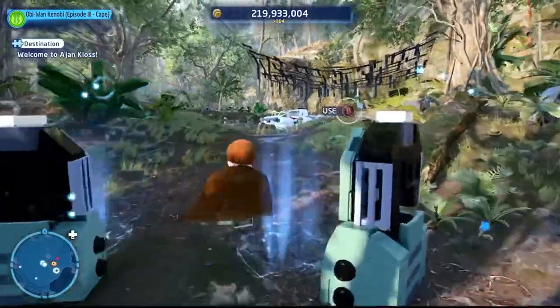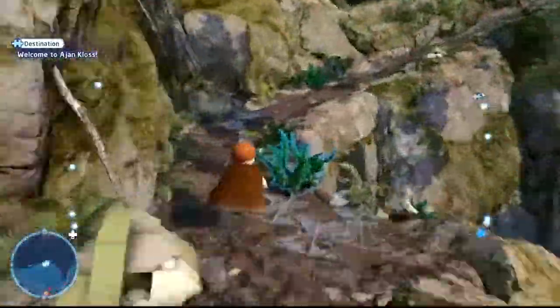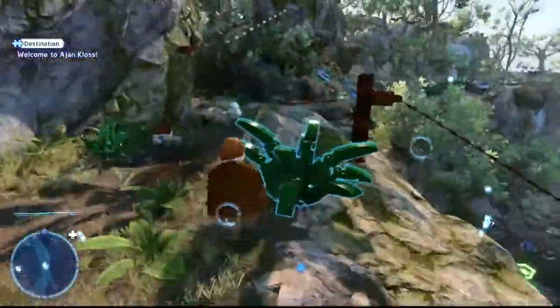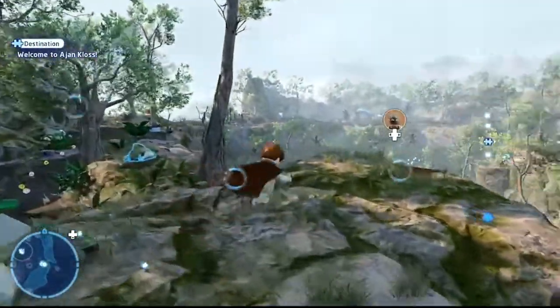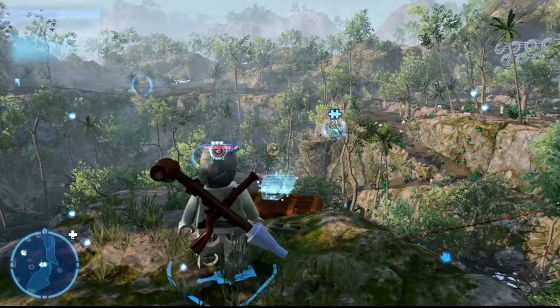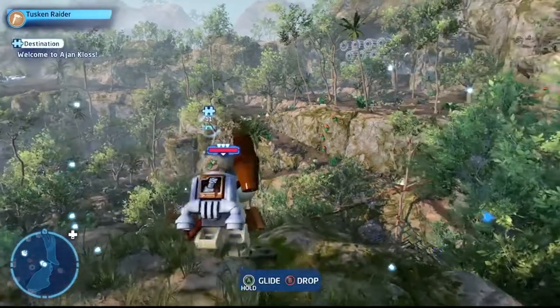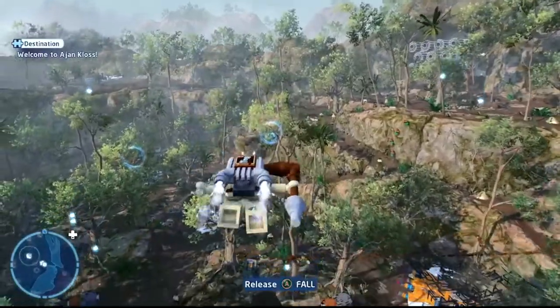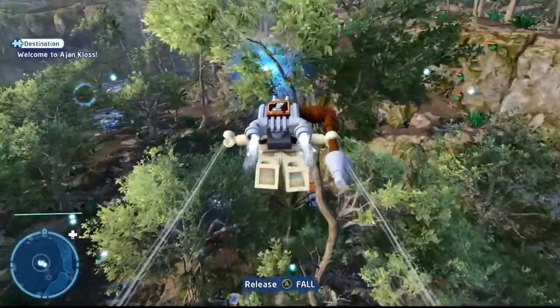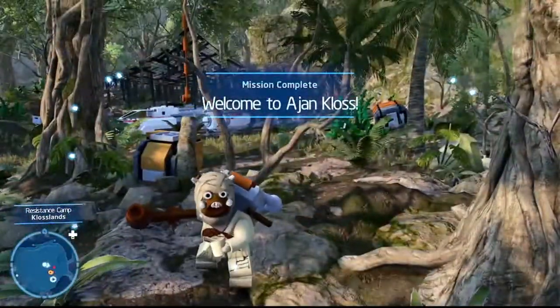Next puzzle: Welcome to Ajan Kloss. Make sure you have a gliding scavenger character ready. Follow the route all the way up and across the board. There's a panel to fly off from — grab your scavenger, pull out the glider, jump, glide, and grab the big beautiful blue kyber brick. Welcome to Ajan Kloss complete.